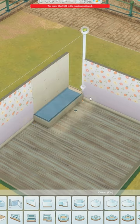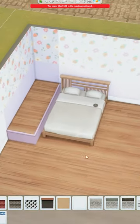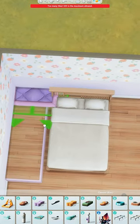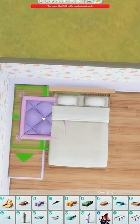Decorate the platform so your Sims don't complain that it looks ugly. Grab whichever bed you want and place this to the side of the platform. Then grab the dog's bed — I'm using a large one here — and shuffle it until it sits up against the left hand wall and a little bit close to the back wall.